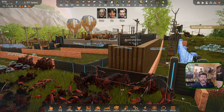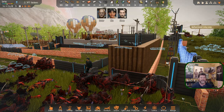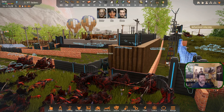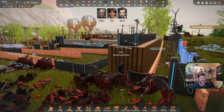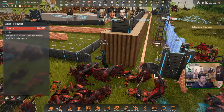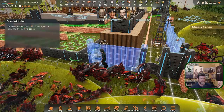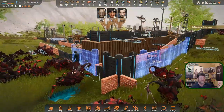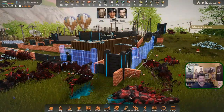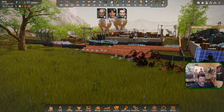Welcome back to Stranded Alien Dawn where we have another malfunctioning ceiling lamp. Carter is up to take out one last section of fence before we replace it. That should be pretty much enough of the tall fence around here to hopefully force these monsters to make the turn.